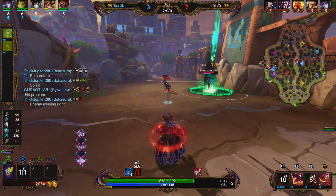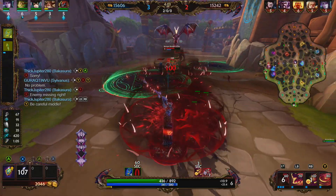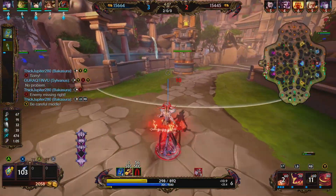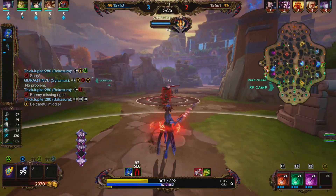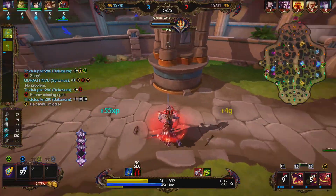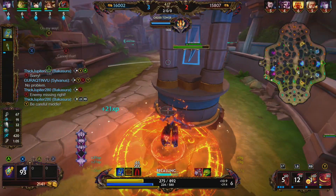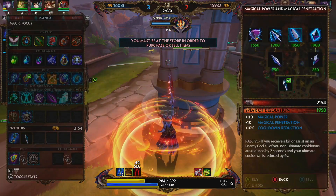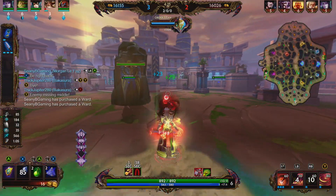We do have a level on the enemy Morgan Le Fay, trying to get a little bit of poke damage onto her. The little minigame we're playing with our passive is a little weird right now, because we need to land our two to activate everything. Typically it would be your second one or your third one that you'd be trying to land as your fifth ability. We do have enough money for Spear of Desolation, so we're going to go ahead and pick that up.